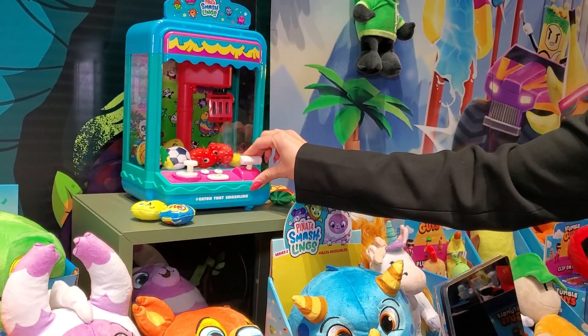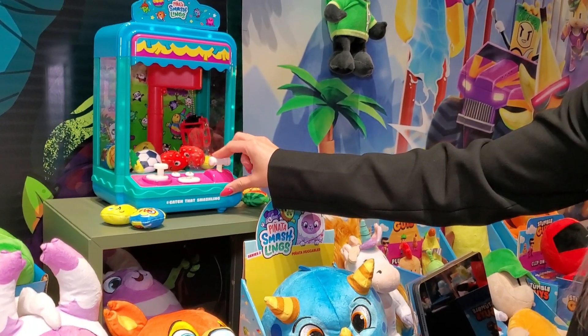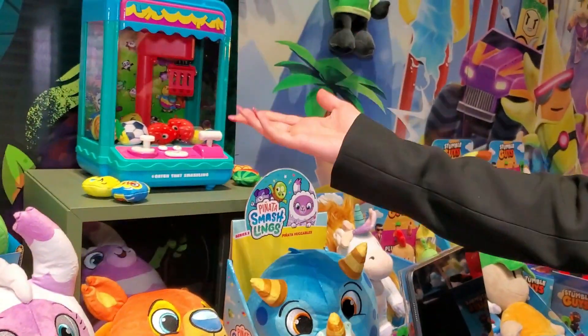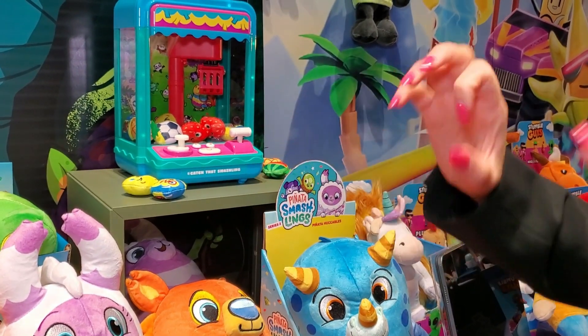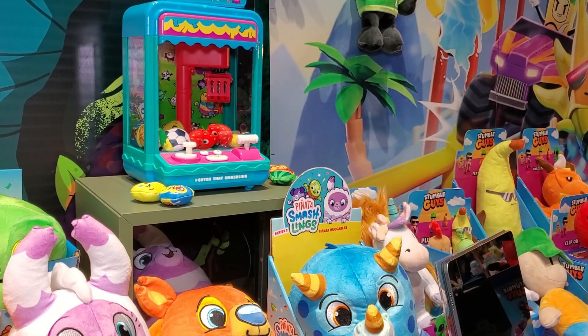Like a real claw machine, you can go up and down. You can put your mini plush in it and see what you've picked up. A lot of parents are going to use it as an incentive program — candy, allowance, little plush, little capsules — a ton of fun and a lot of great use out of it as well.